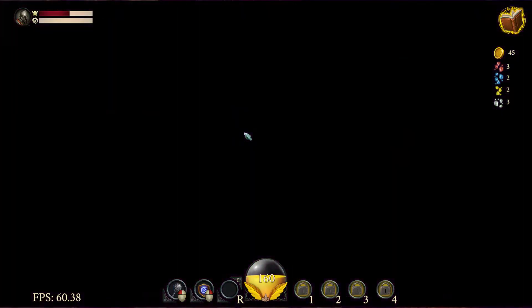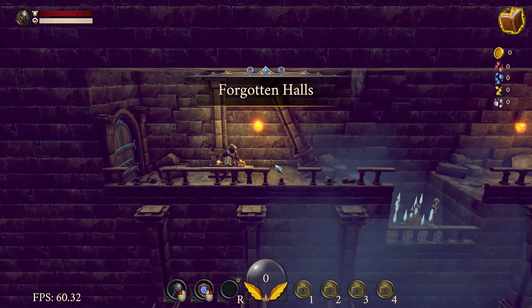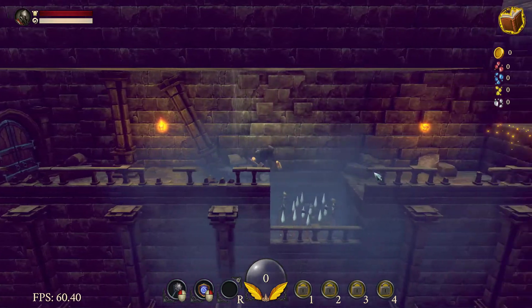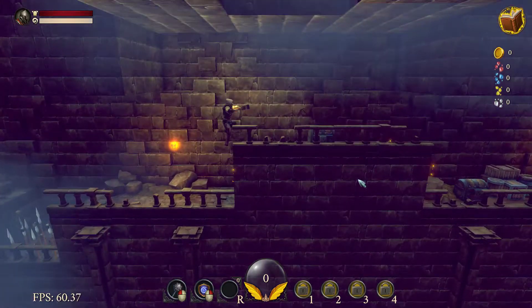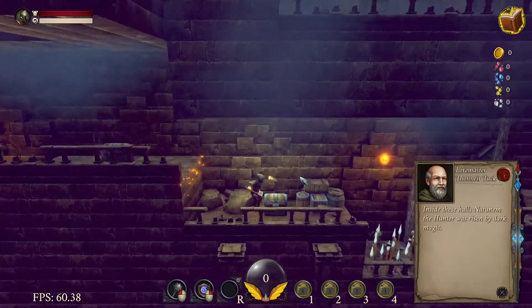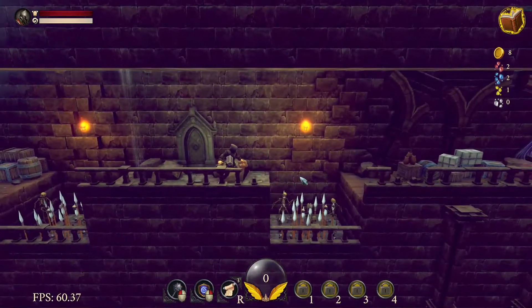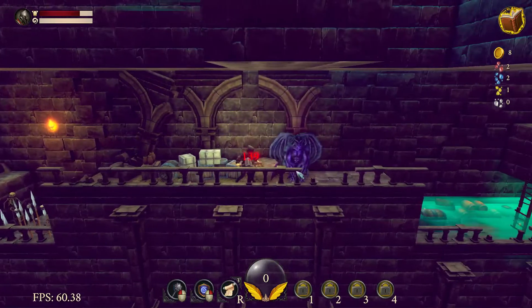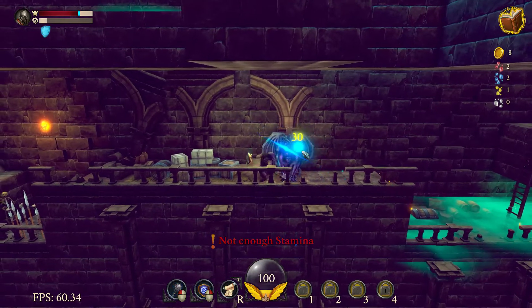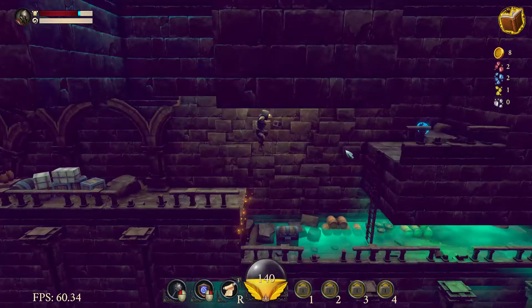Max health increase - that's nice. Dude, this is a fun game. Graphics are beautiful, the lighting's great. Whoa, I'm a different dude now - wait, or I'm the same guy with different stuff. I don't remember equipping anything. Inside these halls not tuned in, the hunter was risen by dark magic. Seal of vigor scroll. No death animation on the statue yet, I suppose.